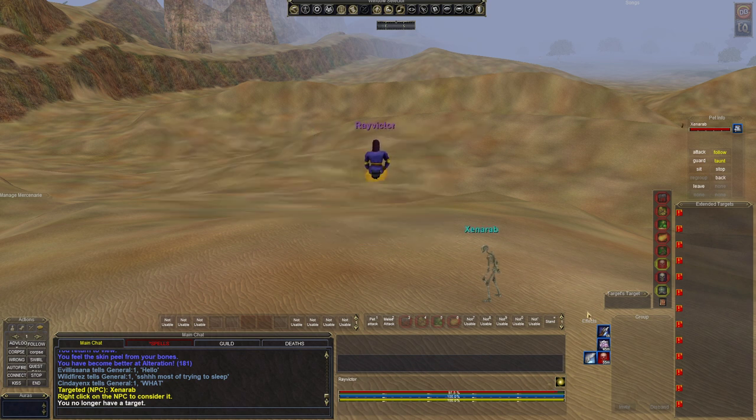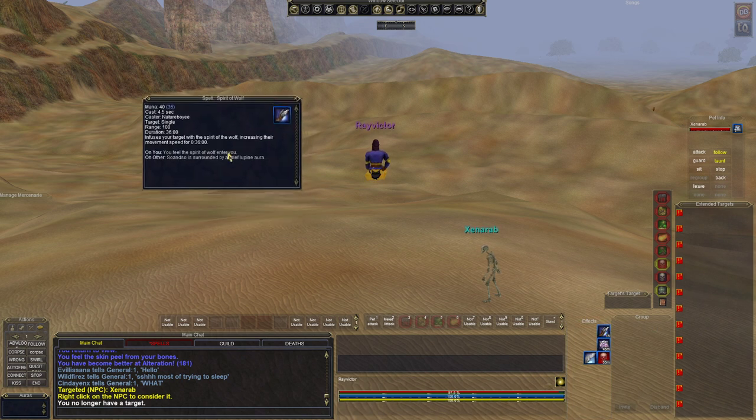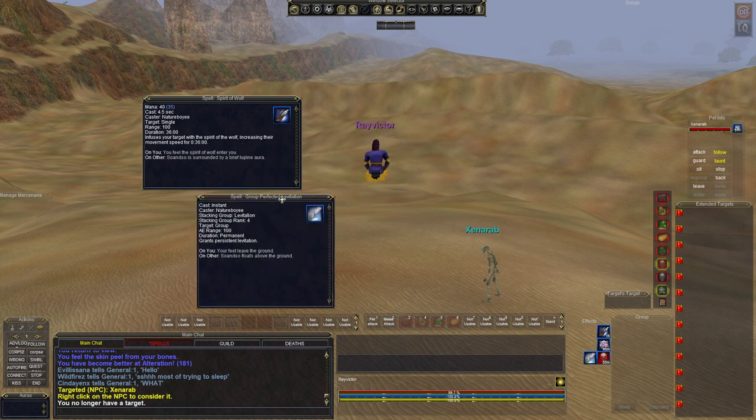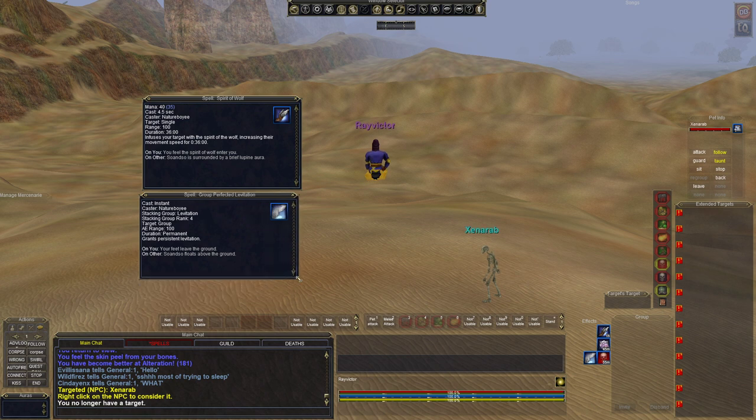First things first, you need to find a giant, but I would also recommend you have Jay Boots or Spirit Wolf — this allows you to go faster, or you can buy a potion that'll allow you to do this. Levitate is very very nice too; it's not mandatory but it always helps to have a little levitate.